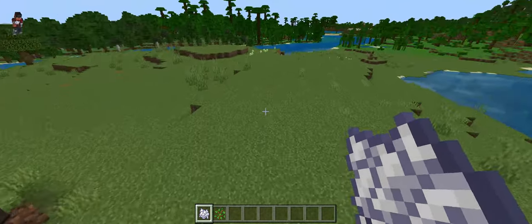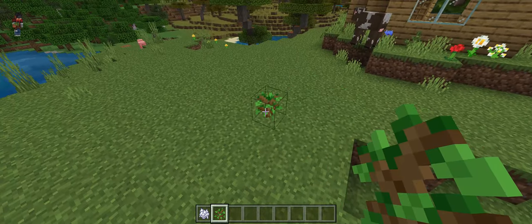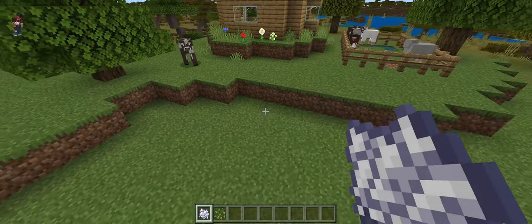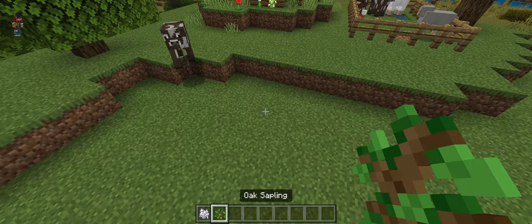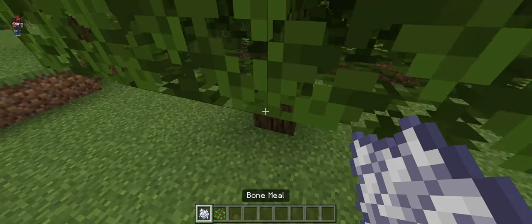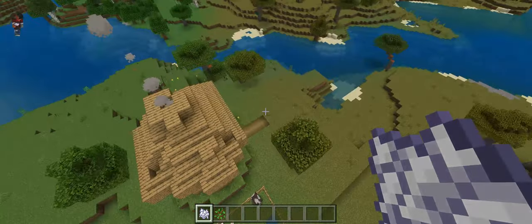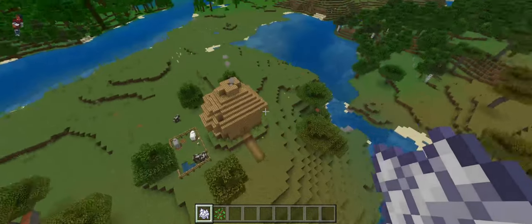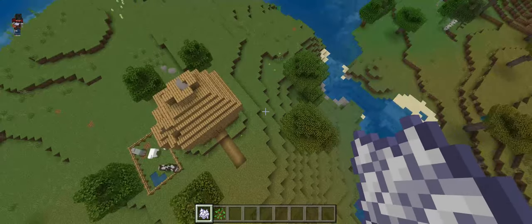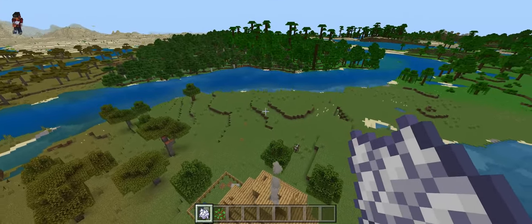You always need a tree out the back for no reason — and voila! Yeah, and that's our basic house done: a couple of trees. Very nice.